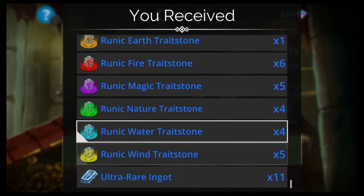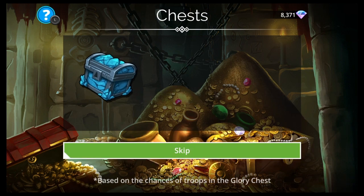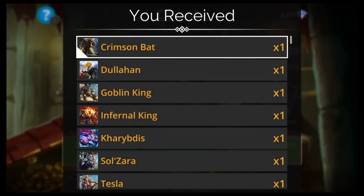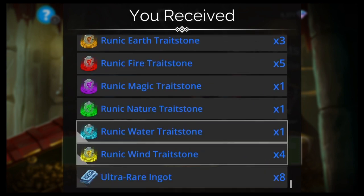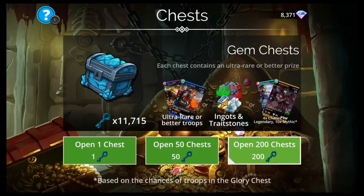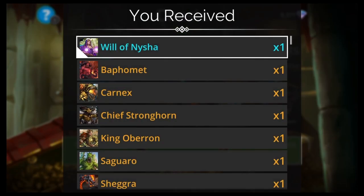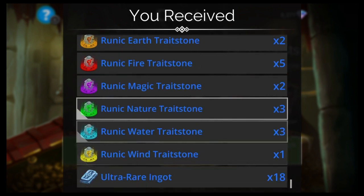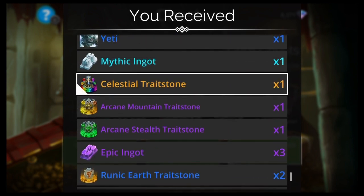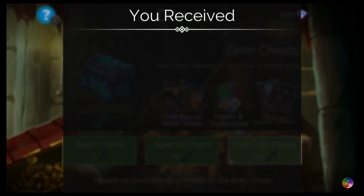Another Dragon Soul — we've seen him a couple times. Legendary Ingot. Tesla again. So if you're watching this you can see how many keys it would take to get certain things — like Tesla, or a mythic. Trade stones mostly and ingots — no gems, no glory, no gold really.